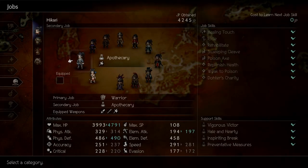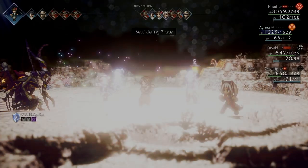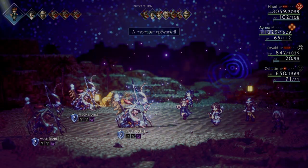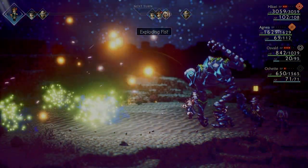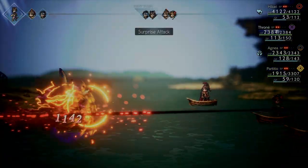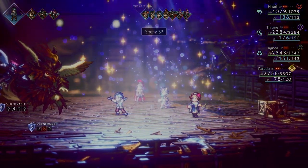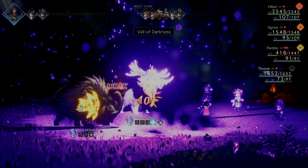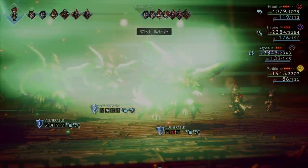The job system makes a return, only this time they've been rebalanced. While some skills have carried over from the original, most skills were either tweaked or replaced with brand new ones. Then there are two new additions to the combat system: the latent abilities and the EX skills. I really like these additions because they add individuality to the characters besides their base job and stats.